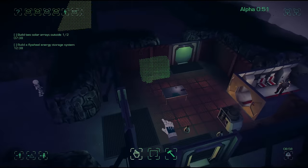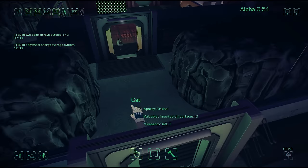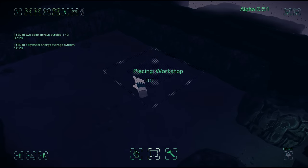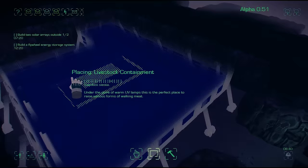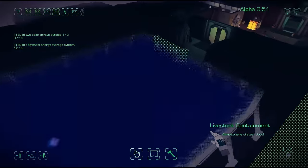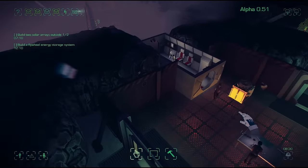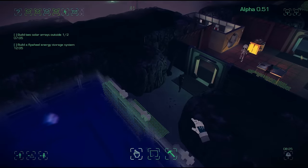One of the things that's been changed in 0.51 are the chickens. Their AIs have been upgraded a lot so they're like the other creatures — they have wants and needs and they can die. When you want them to start breeding you actually need to make sure they're fed and they have a good environment. So we'll build this livestock containment room. Once it's built the chickens will go in there and start breeding. They're a good food source now but you actually have to feed them to produce enough kilocalories for them to be practical, so you actually have to have other food sources that you can put into it.